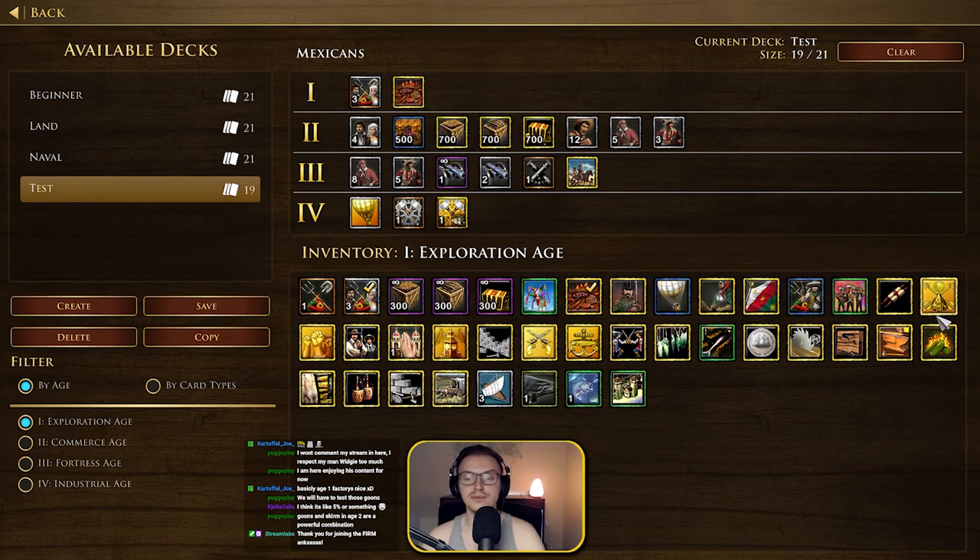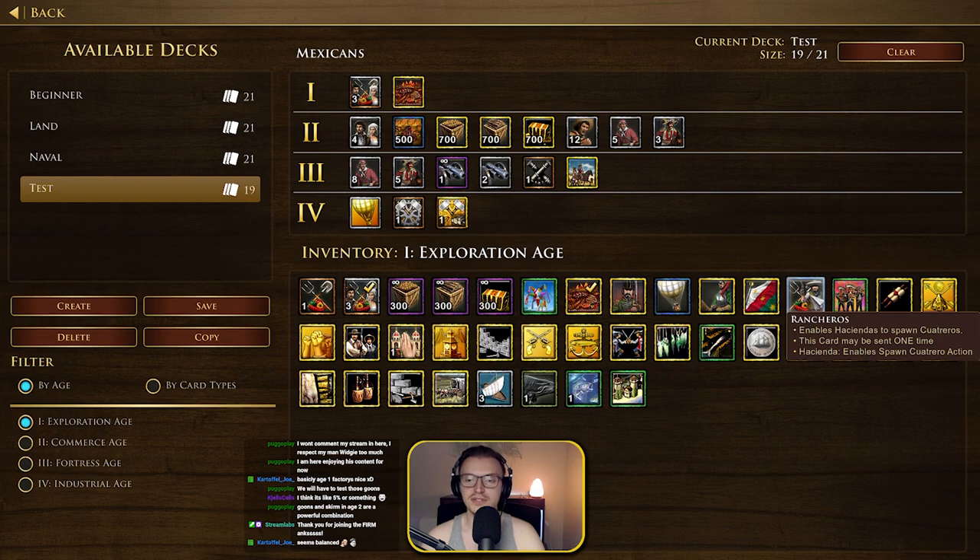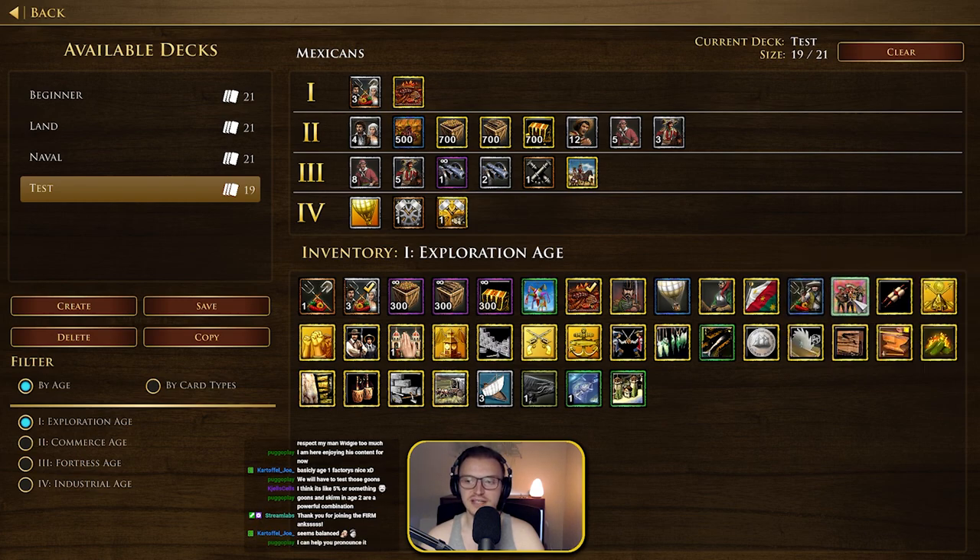We're going through all the cards to try and scramble some sort of 1v1 deck. Rancheros enables the Haciendas to spawn Cuteros — or Quarteros — I'm not sure how to pronounce that. I think they're the sort of cowboy unit you can see there. Enables Haciendas to spawn them. That's interesting.